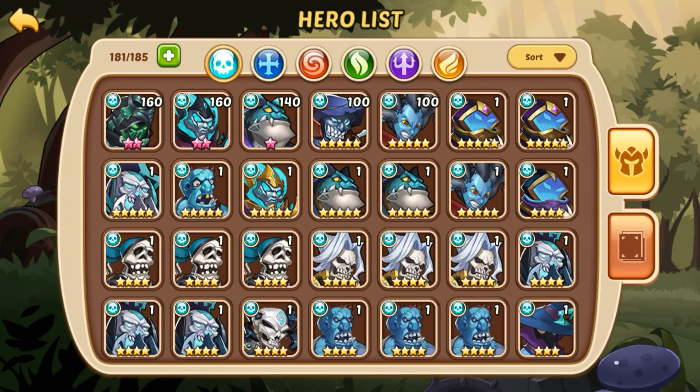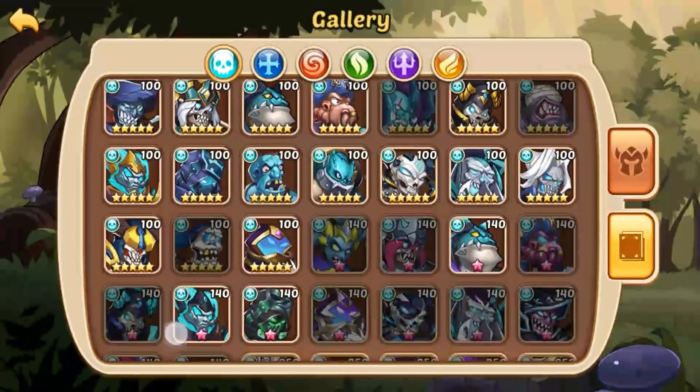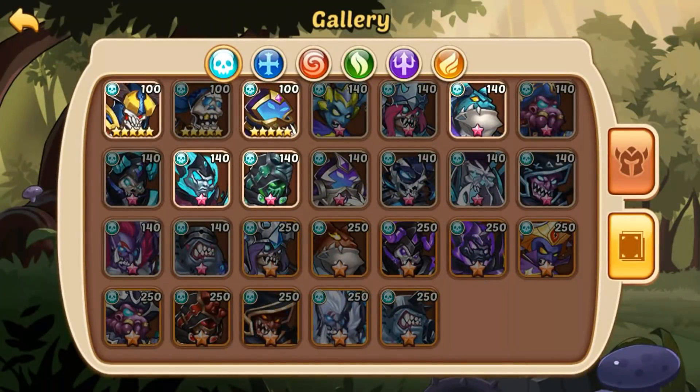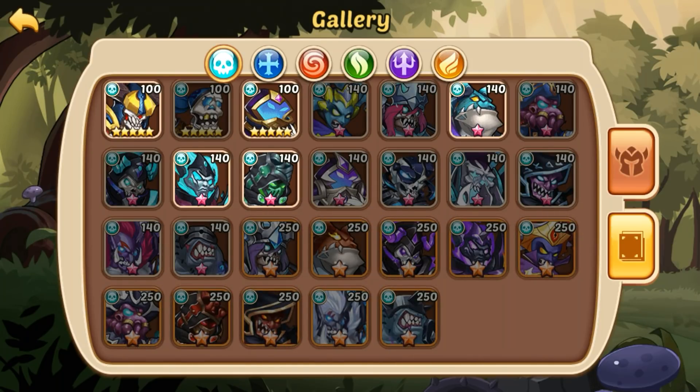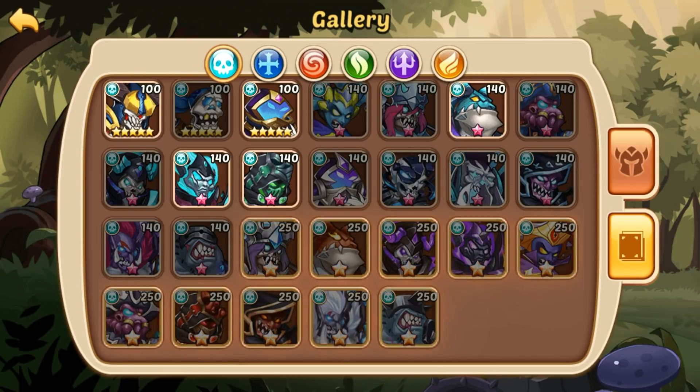So we're gonna jump into the Shadow Faction like so. We're gonna scroll down here and look at the 10-star versions, because obviously when you pick a hero — especially on official — if you're picking a hero to upgrade, you better upgrade it for the long haul. So 10-star versions are what you want to look at, and that's what we're gonna do.